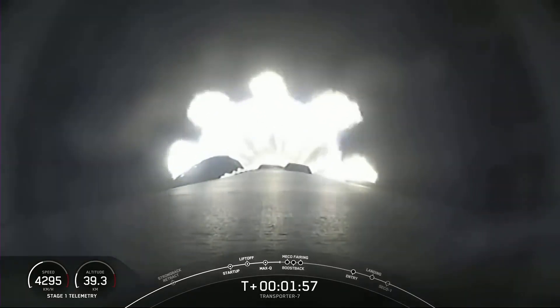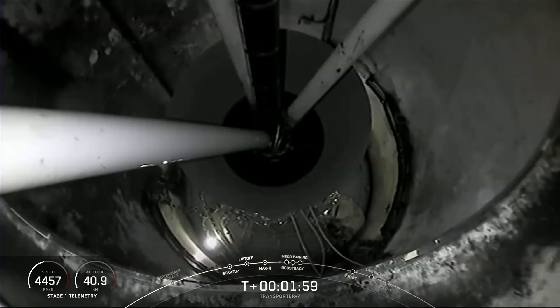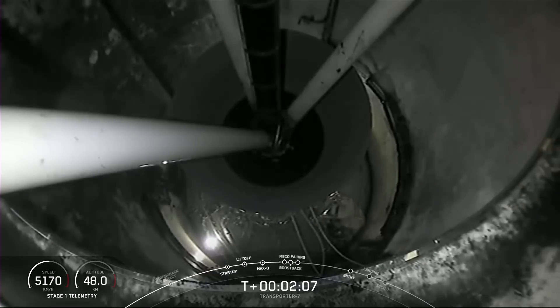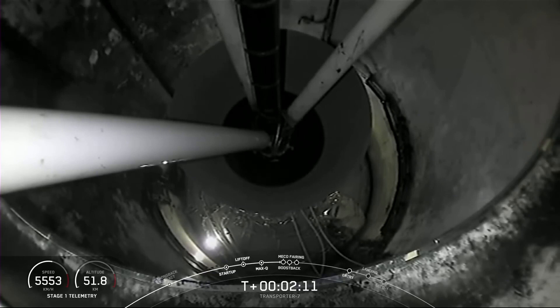As a reminder, once we have stage separation, we should be able to see the shorter nozzle — you can actually see it on your screen. We are flying a shorter nozzle for this mission. We are preparing for MECO, stage separation, stage 1 flip, SES-1, and the boost-back burn on the first stage.